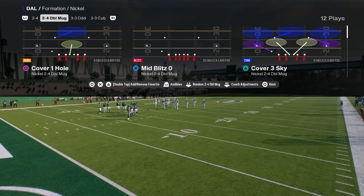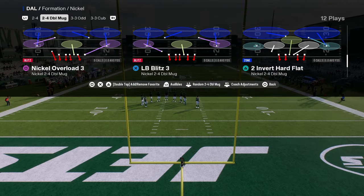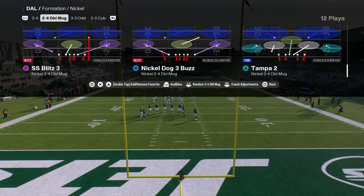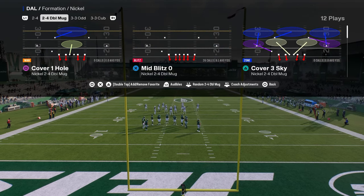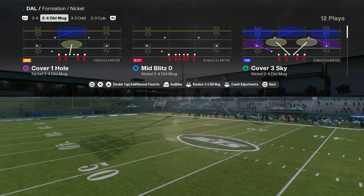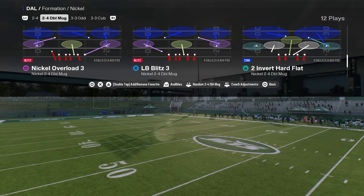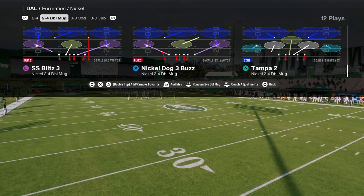There are really two plays that we're going to be calling when we call this defense. We are either going to be calling the Nickel Dog 3 Buzz, or we are going to be calling the Mid Blitz Zero. Pretty much everything else is kind of useless because we want those linebackers blitzing in the middle of the field — we want them blitzing before we put them on the field.